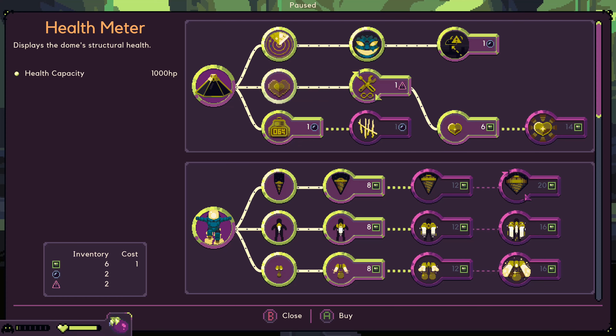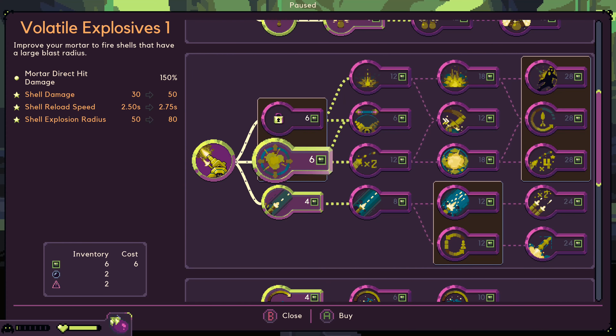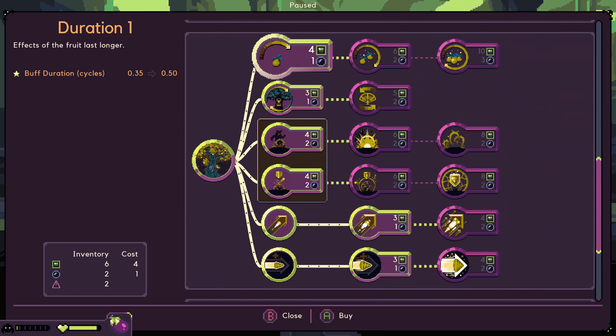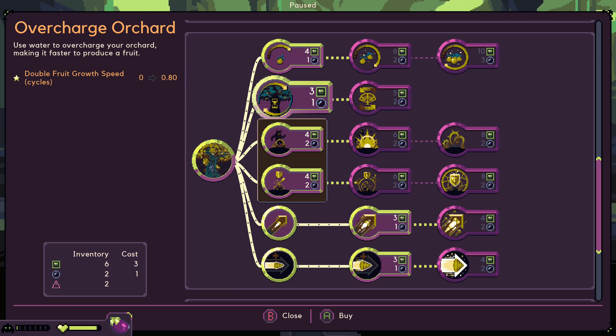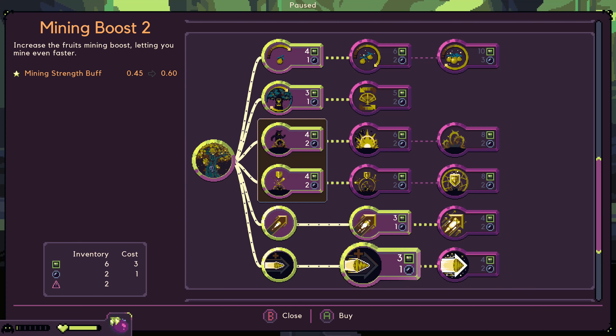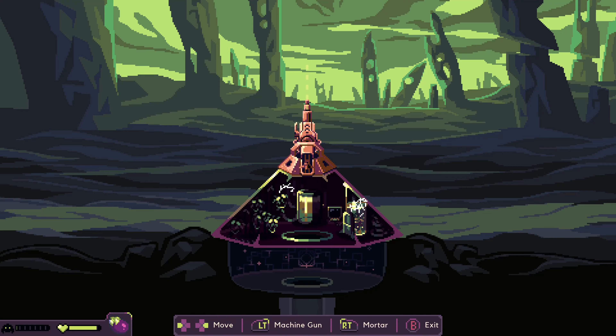Actually, let's just grab the health meter — extra health is going to be what we care about. We could go for some early explosives just to make sure we're well ahead of the curve, but I don't think we really have too much to worry about. We're about to get the fruit, so let's go ahead and upgrade our fruit ability. Movement or mining? Actually, we can afford both — that fixes that problem.